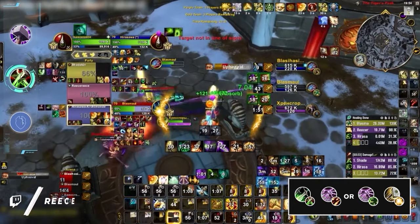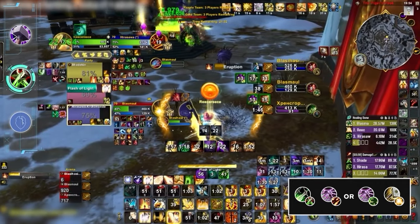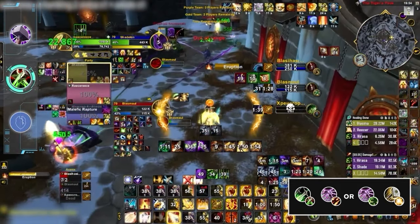Holy Paladin is the most common healer for this comp at the highest ratings, but it could likely work just as well with other classes. Rogue Lock seems to do exceptionally well into other caster-melee comps and could catch many players off guard due to its low popularity.